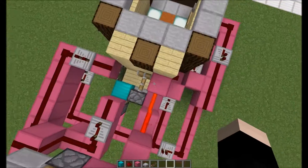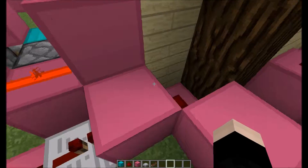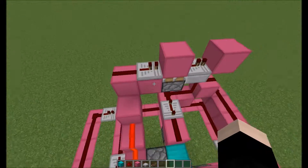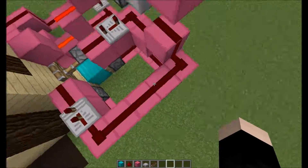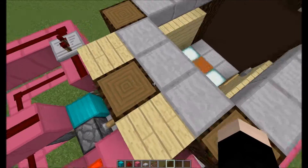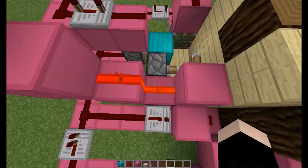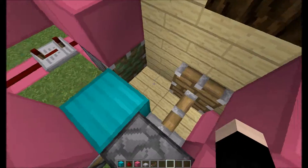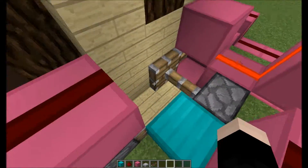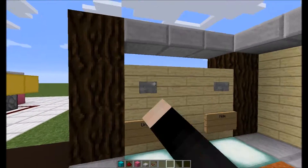Basically how it's working is the hide button is connected to this, which goes through here and through here, which will turn off the torch that is right there, unpowering all of this, which would then send a signal through the top layer, which would grab the block. When you want to unhide it, it would go through this longer line and power this one first, pushing it that way. Then it would power this one, pulling it back, and then it would power this one, pushing it there, and sending it through. So it actually works very neatly.